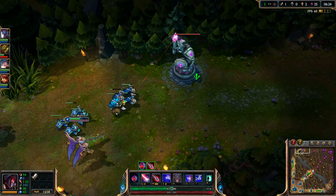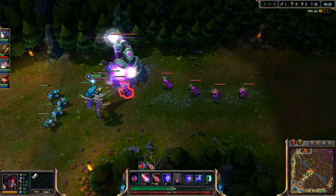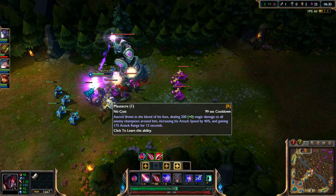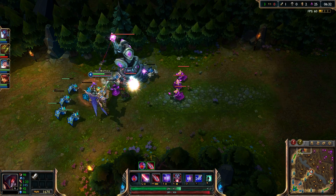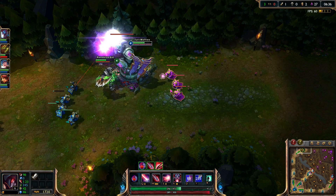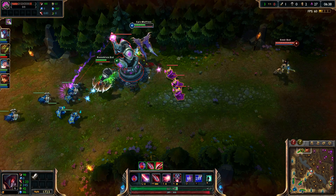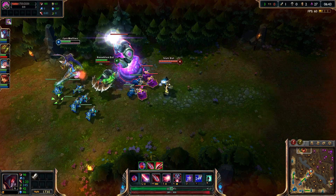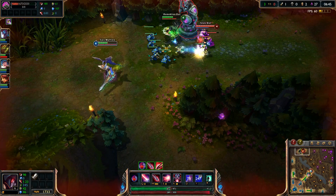When they first released information about Aatrox I was pretty psyched about his passive, but it turns out the passive does have a cap on the health it gives you back — it doesn't give you infinite health like I thought. Also, the passive for his W does not work on towers.